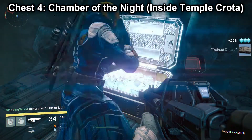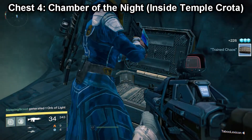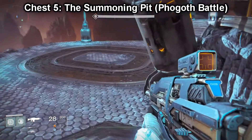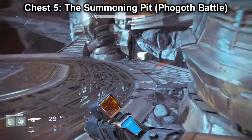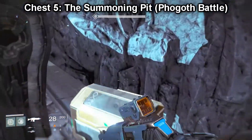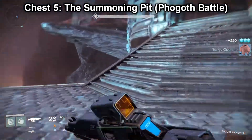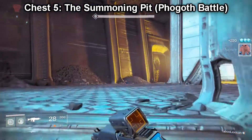Now in order to get out of this area, there are some actual platforms that you can jump to — I actually missed one of those platforms and died. But chest number five is in the last strike mission, the Summoning Pit. You're going up against Phogoth. Just head all the way to the back of the map and it's right there — you can pick that up at any time.